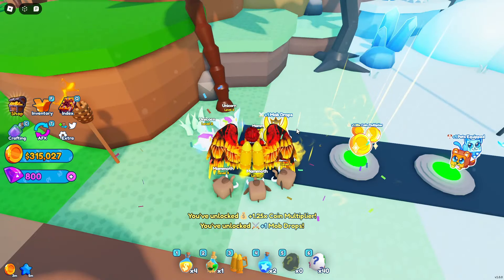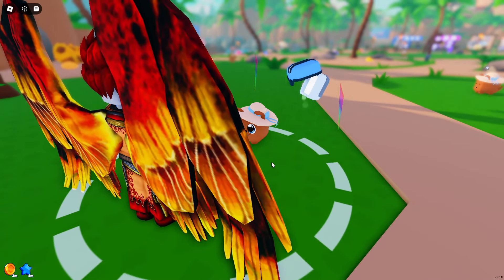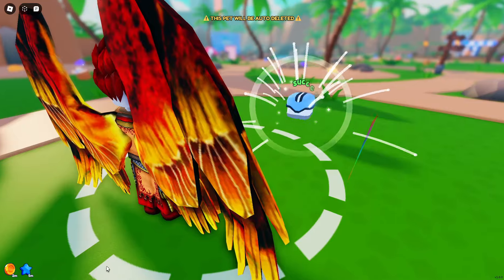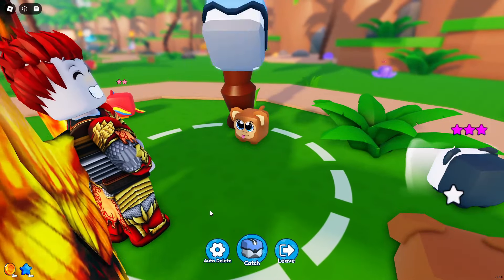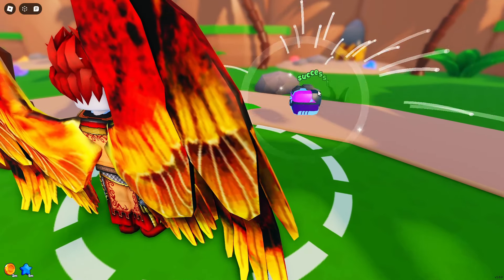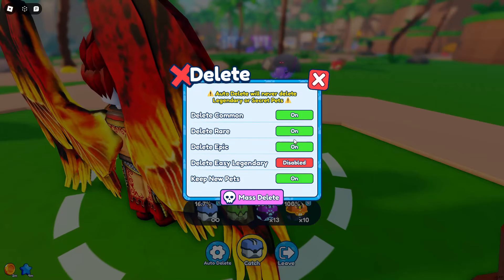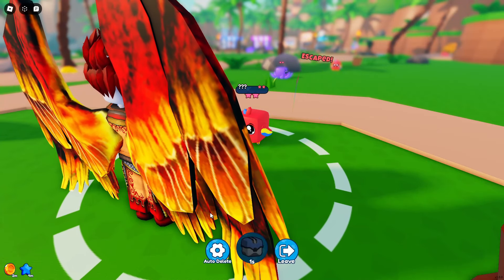Grab that one and grab the mob drops — what are these? They're so cute! I'm crafting stuff, that's why I don't have stuff in my inventory. Grab this one. One of my comment section is like 'no, you gotta keep them on' — yeah, I always go back and get them. There's a panda that just spawned right next to me. A big tidbit for free-to-play players — just keep spamming with this one, it'll eventually give you the pity for legendaries.